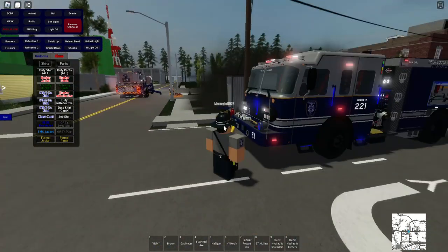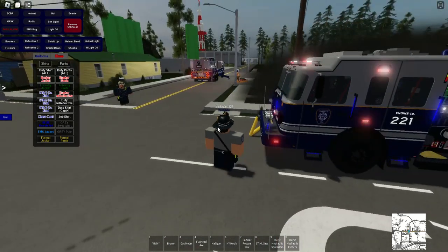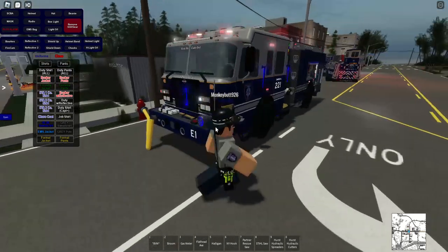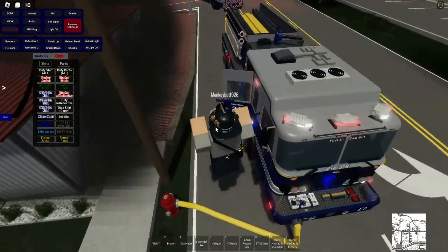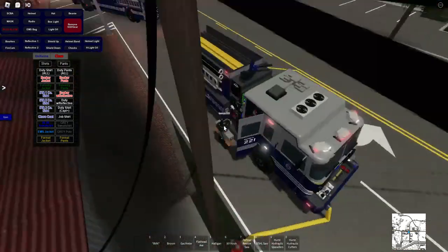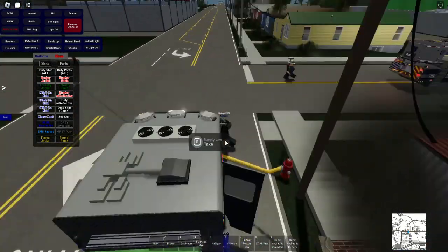Clear confirmed. Truck 1 Delta to command reports utilities are secure. Command acknowledges: utilities secured. Truck 2 is advised that ventilation — either vertical or horizontal — cannot be confirmed as completed yet.